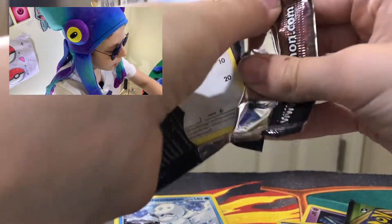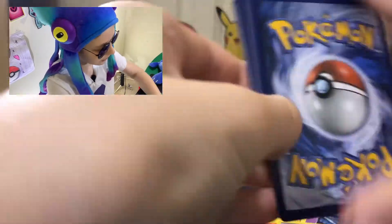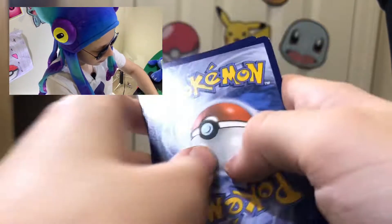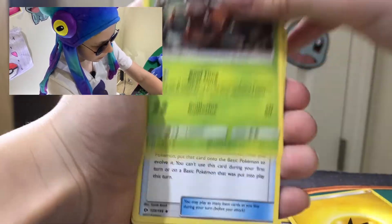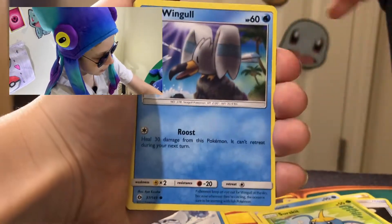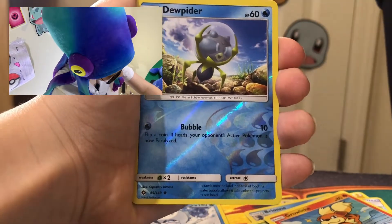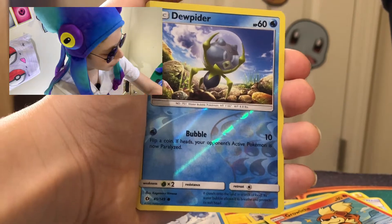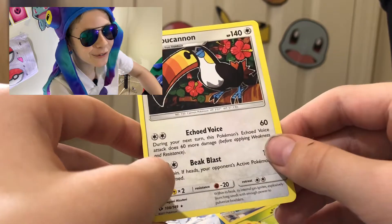Let's go to the Sun and Moon base set. I feel like Pokemon's been including this set in a lot of boxes lately. I haven't ever really gotten anything from the set so I'm not expecting anything, but let's see. We got a Lightning energy, Pinsir, a Rare Candy, Brionne, Yungoos, Skarmory, Wingull, Popplio, Growlithe.